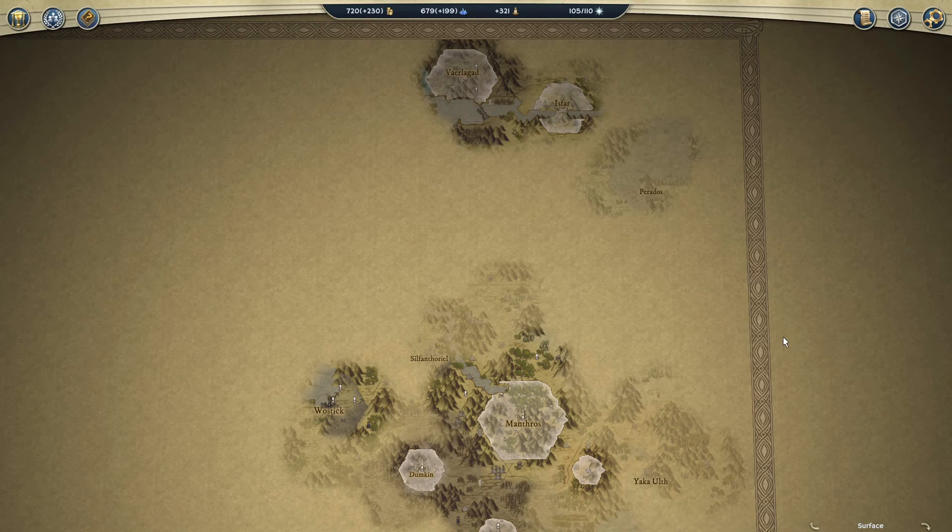Hi everybody, Craig here. Welcome to the 12th episode of my 1 vs. 4 Age of Wonders 3 playthrough series. In this series, I'm playing against four Emperor AI that are on a team against me, and I'm playing as the Shadow Elf Sorcerer, Malus Nightlord.